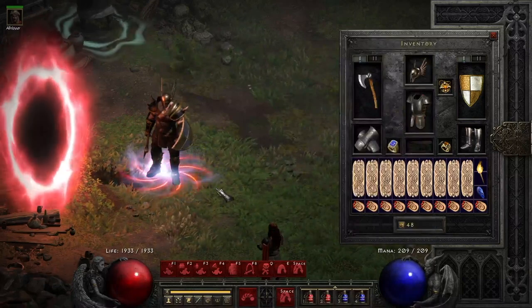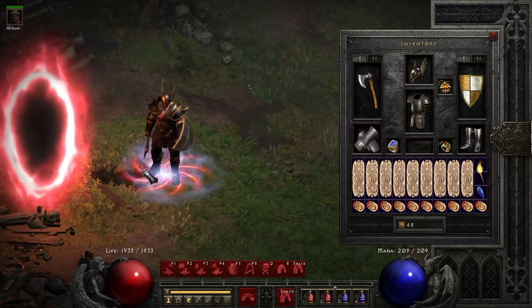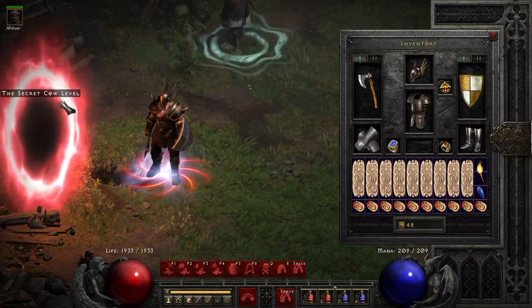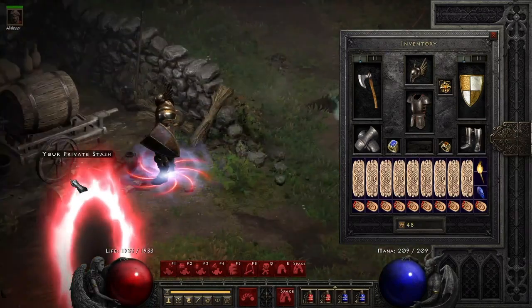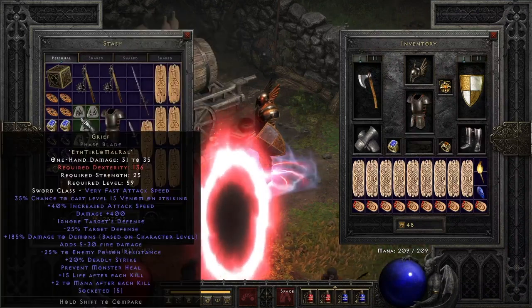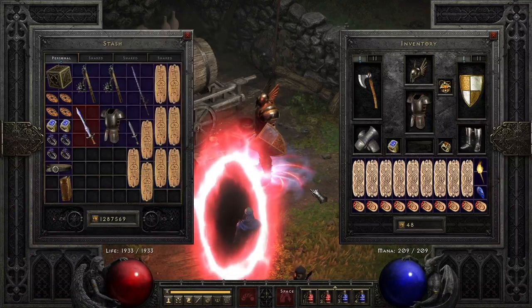Hello again, it's Mihata. If you've watched my previous video about the Leap Barbarian that does a full run of Hell Chaos, you might know what I will be showing you. So last time — a very quick recap — I used Grief and a lot of max damage attack rating charms. This time, the rules of the game have changed a bit.